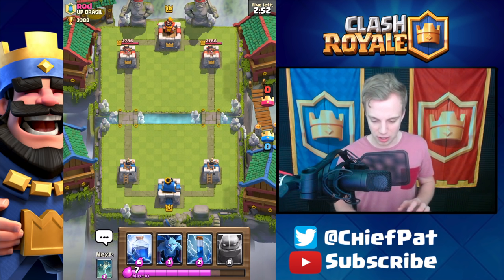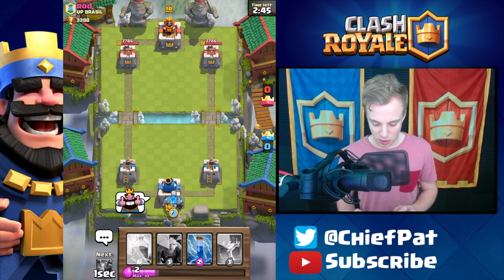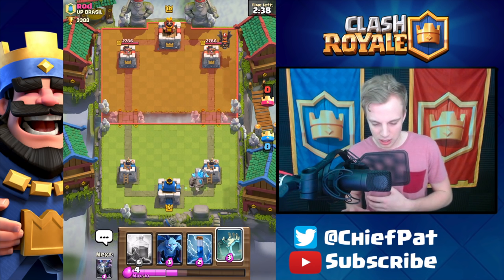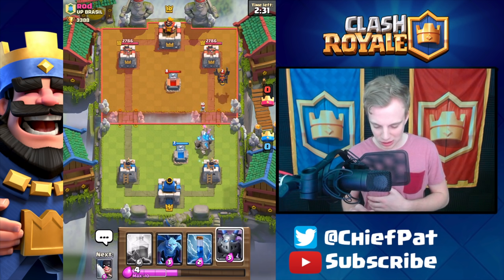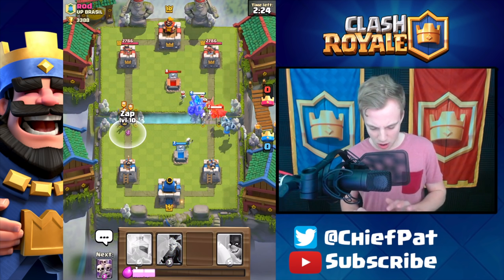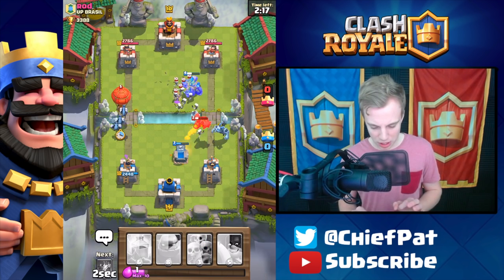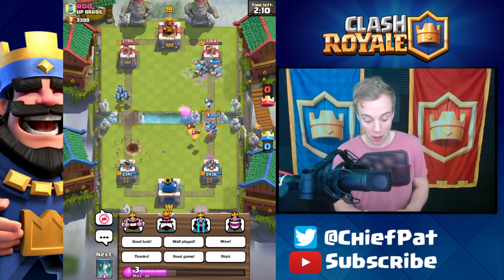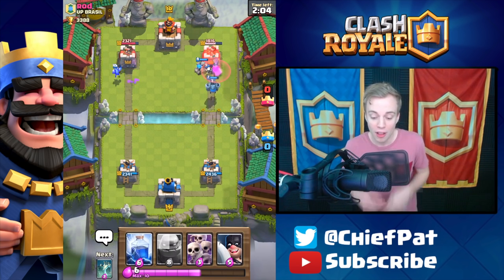Let's get into battle number two against Rod from Brazil. We've got to be careful — I place my golem aggressively but he's got the lava hound. He plays a tombstone; I counter with my own tombstone but his has a level on ours so our skeletons die one-on-one. I play mega minion, zap his guards, and my tombstone does work. Minions deal with his balloon and we have a nice lead — he doesn't have arrows in time and we take tower number one.